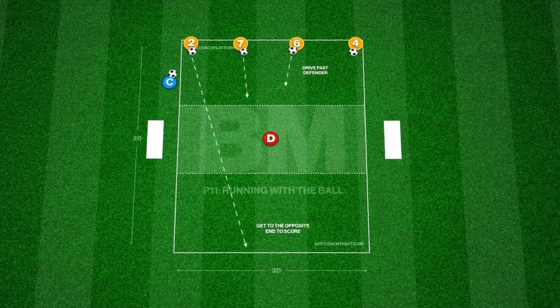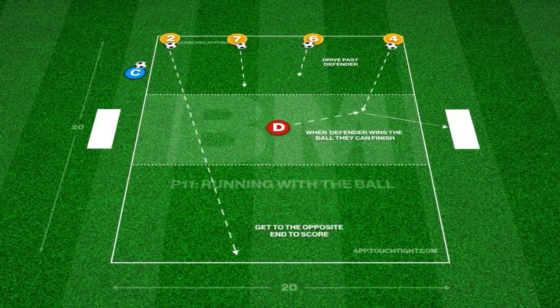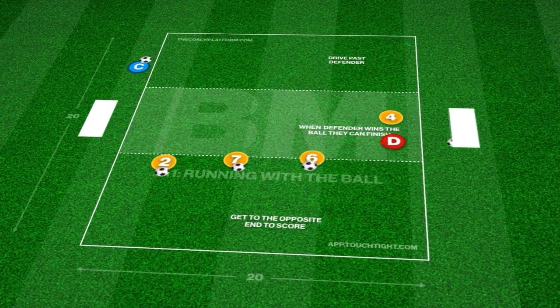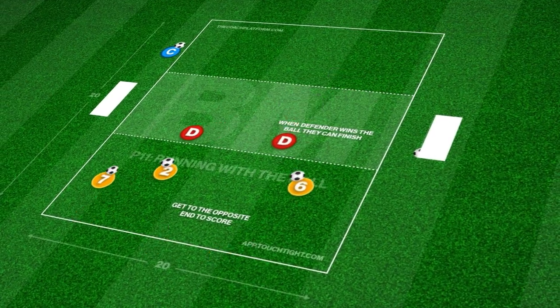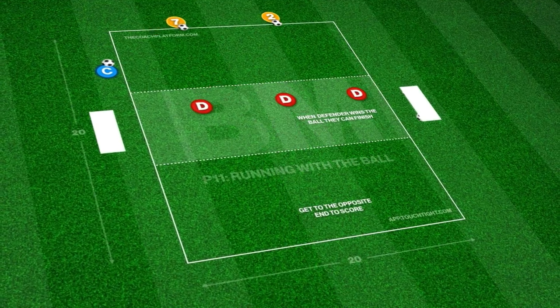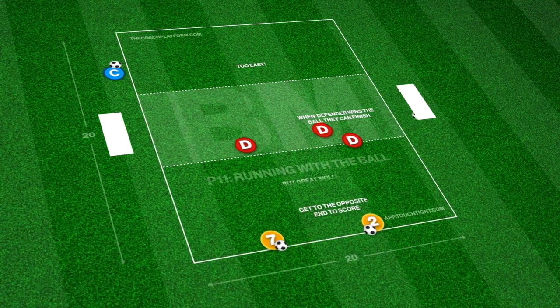This ball mastery practice is focused on developing players' movement and control when running with the ball. The objective is for the attacking players in yellow to successfully dribble through the middle third into the opposite end without the defender winning the ball. The defender can finish in one of the mini-goals if they win possession in the middle third. The players who successfully dribble their ball into the opposite third score a goal, with the player gaining the most points winning the game.